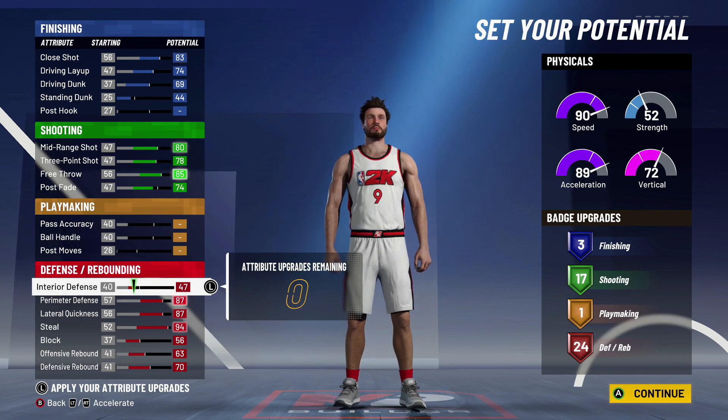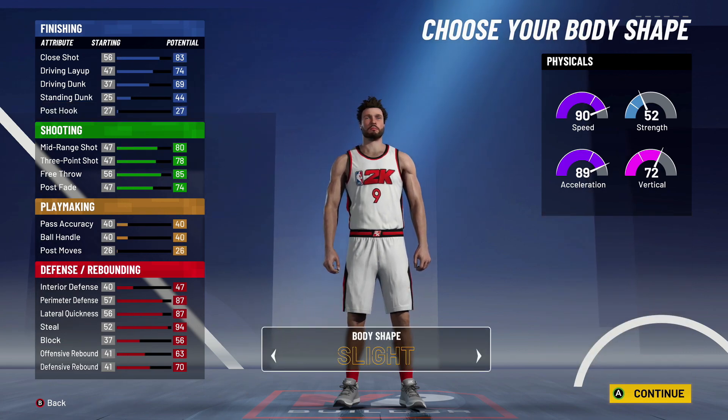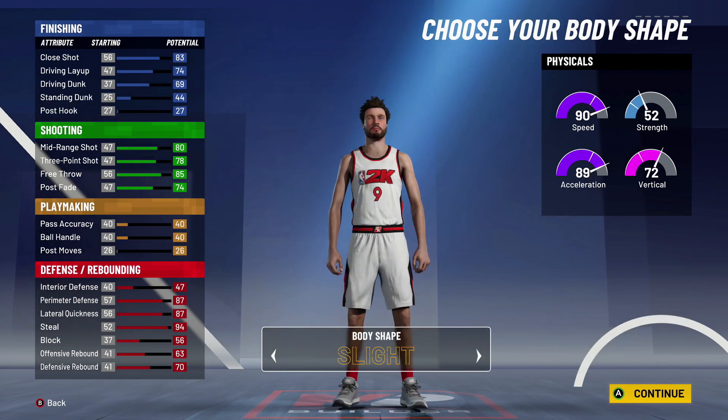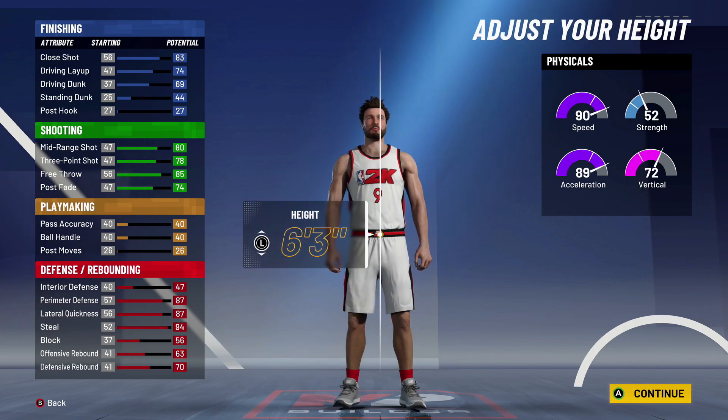Another way you could make this build is instead of getting those three finishing badges you get a couple playmaking badges, but for the way Nate plays this fits his game style better. For body type, I personally would go with built — you can go with anything you want but I've seen a couple locks use burly and for some reason they seem a little slow this year. I would go with built and I think that's what Nate went with as well.